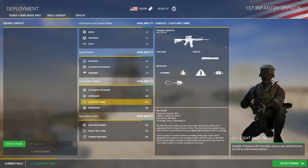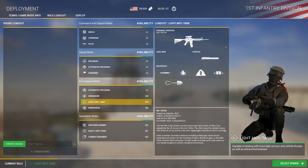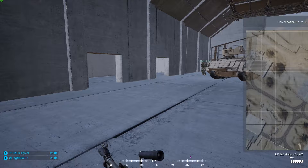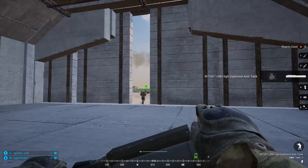First, we have the light anti-tank kit, or LAT. LATs have weaker anti-tank rounds meant for engaging lighter vehicles or disabling components on the heavier vics. In the kit selection screen, the LAT is part of the fire support roles. Take note that any given squad is allowed a maximum of three fire support roles, so in the situation where you need AT and you already have an AR, a grenadier, and a marksman, one of those three will have to switch because no one else will be able to grab a LAT kit.